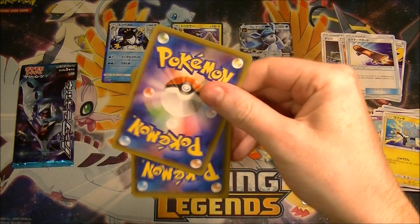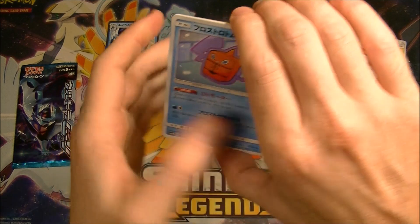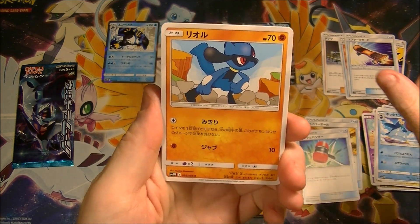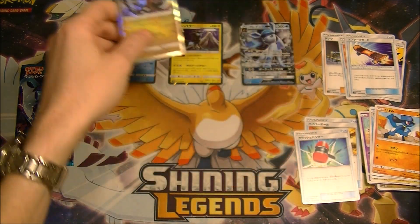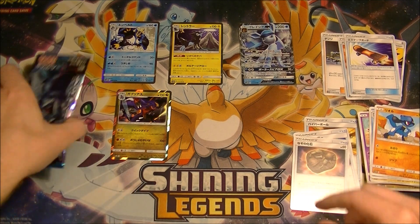What else can we do? Oh, I can see a glimmer of something shiny. What is it? Ah, the wrong holo. The fighting type one of this is still very expensive though.